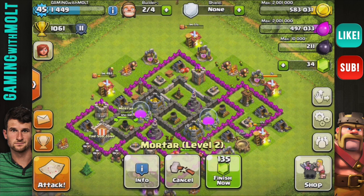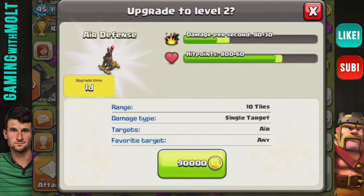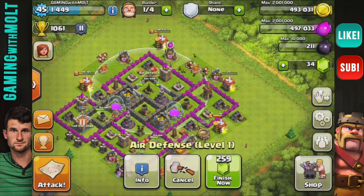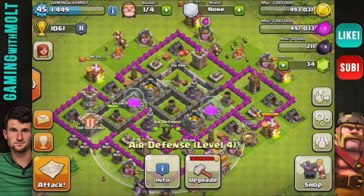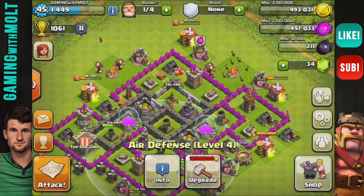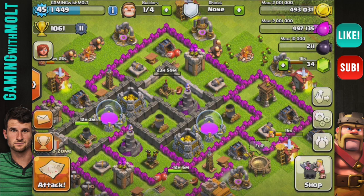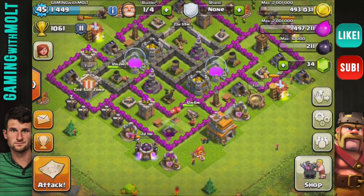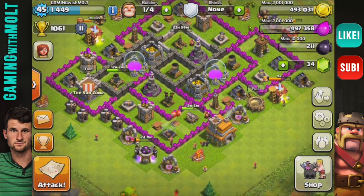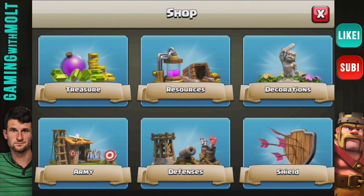The mortars are protected within at least two layers of walls. Next we have our air defenses - I'm actually going to upgrade this top one right here. The air defenses are protected by two layers of walls as well, so they can help protect against mass dragons and so forth. Being within the walls helps that out a lot. I'm not protecting my dark elixir right now, especially since I don't have a drill and I'm not really raiding for it too much.